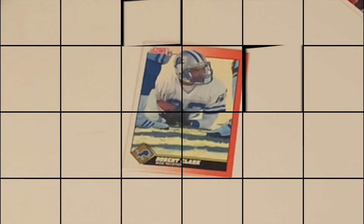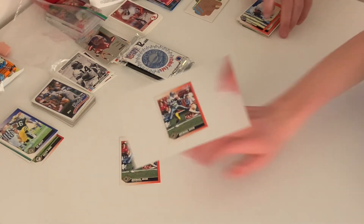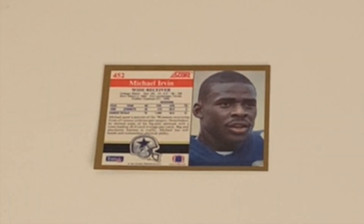Here we have Robert Clark, a wide receiver for the Lions. Let's move on to the big name — Michael Irvin of the Cowboys, wide receiver, as everybody should know. He had five touchdowns, 12 total, 413 yards, averaging 20.6. It wasn't one of his best years — he was injured. His career stats show he had about 1,400 yards in total in better seasons.